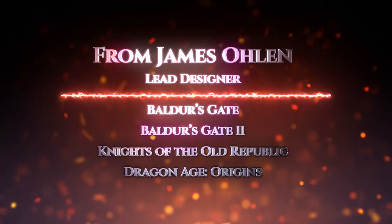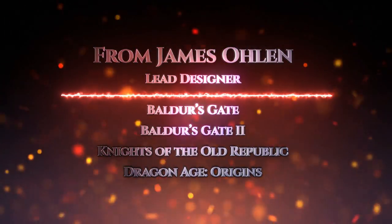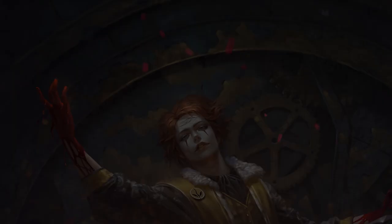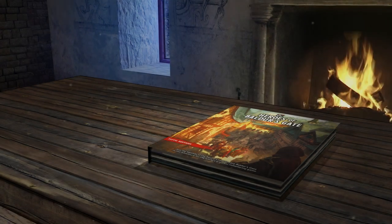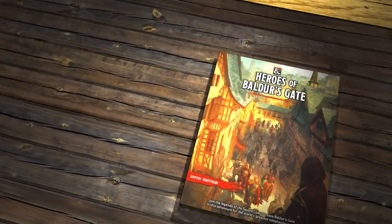From James Olin, the lead designer of Baldur's Gate and Baldur's Gate 2. Sinister forces are moving against the city of Baldur's Gate in this new adventure book for the fifth edition of Dungeons & Dragons.